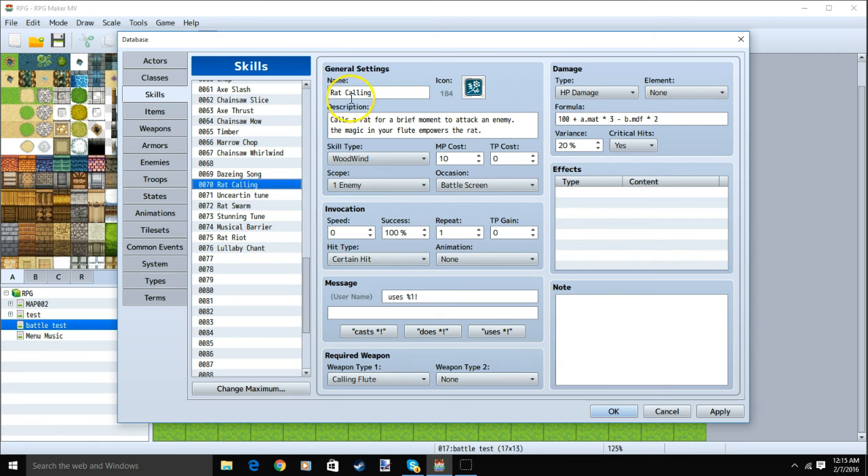Our next skill is Rat Calling: name, image, description, skill type Woodwind, MP cost 10, scope 1 enemy, occasion battle screen, message, required weapon Calling Flute, HP damage, formula, variance, and critical hits.